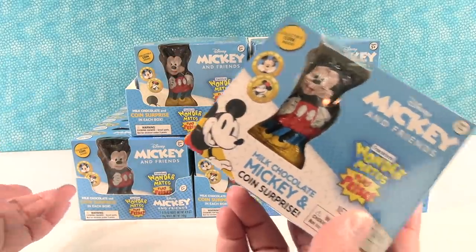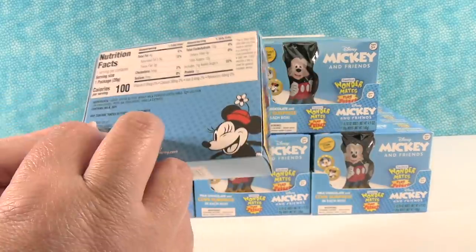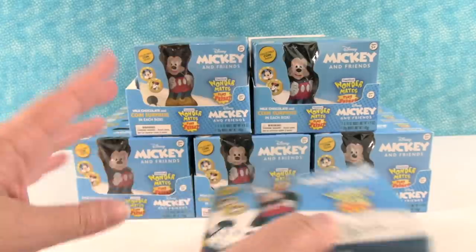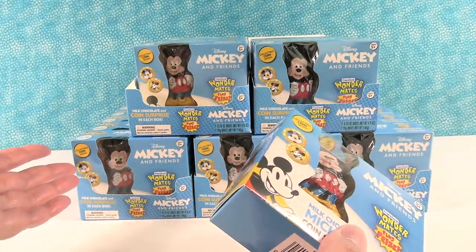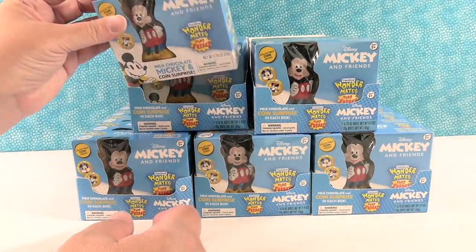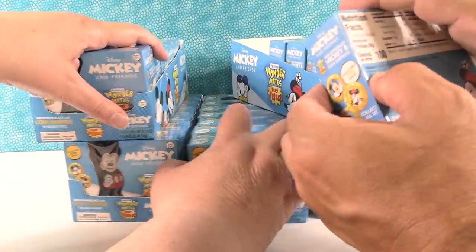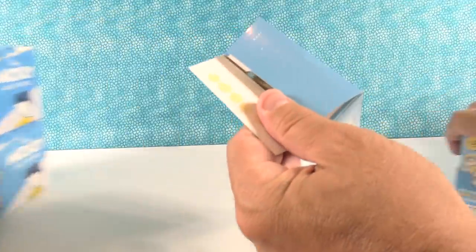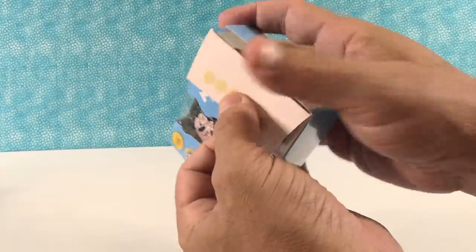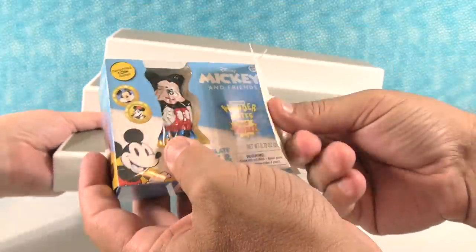We're gonna open all these packs and show you — there are 18 coins to collect. We'll look at the checklist inside. We have all these packs and we're gonna open until we find all the coins, including the rares, or until we run out of packs. Paul's gonna pick his first pack right here.